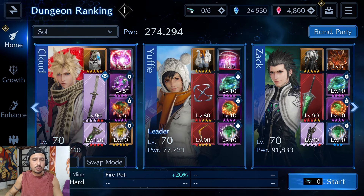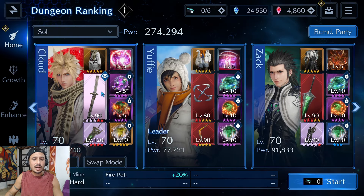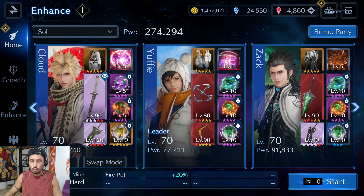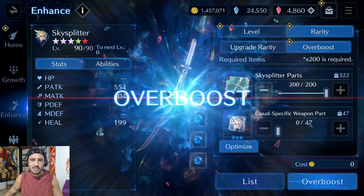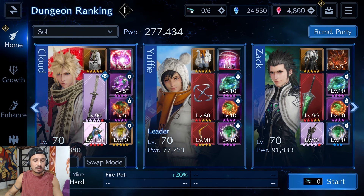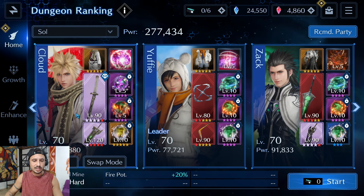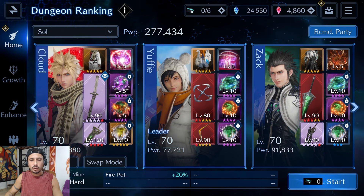Let's go into the team. Cloud is running the Fire Arcanum set with the Crimson Flare limit break — the summon rather. I am going to be running the Sky Splitter at OB9. I know a lot of you guys have gotten it to OB10, I haven't quite got there yet. In the second slot I'm running the Stream Saber for the boost physical attack to all allies, which is basically just going to help Cloud out.